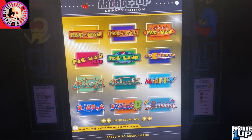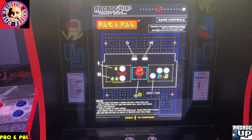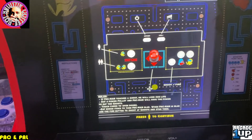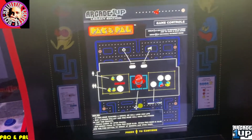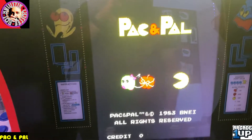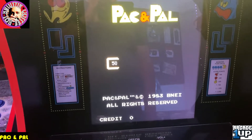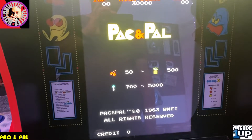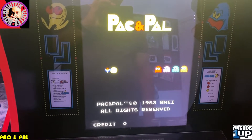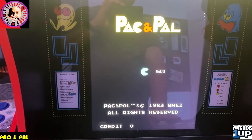So I do love all these games - they are so fun. We are at Pac & Pal here - I let it kind of go to the screen on its own. This shows the layout of the controls, which is pretty self-explanatory. Now Pac & Pal - a lot of people know this to be a sequel to Pac-Man. I'm not sure if it's the second or third, but it came out in 1983 by Bandai Namco. It's not one of my favorites but it's kind of grown on me.